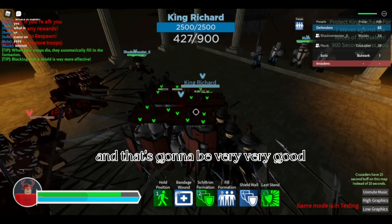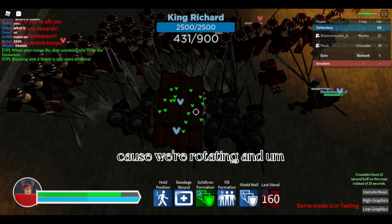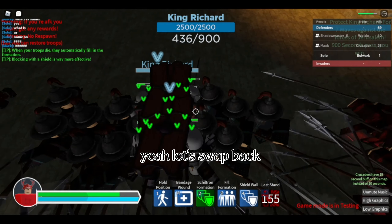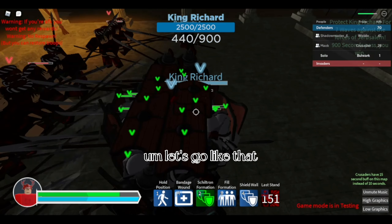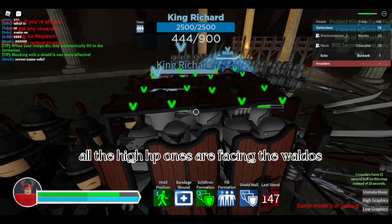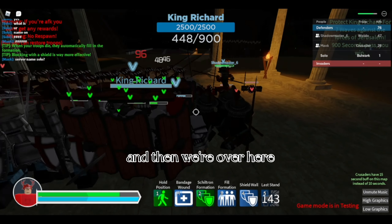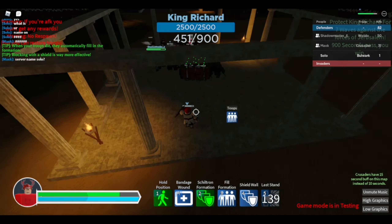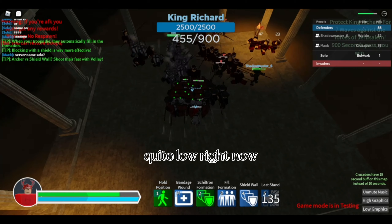We're rotating and switching around our troops, which is really good. We're swapping so that all the high HP units are facing the Waldos. That's good positioning. My troops are quite low right now, so I'm going to go respawn and then come back. Hopefully nothing goes wrong while I'm doing that.